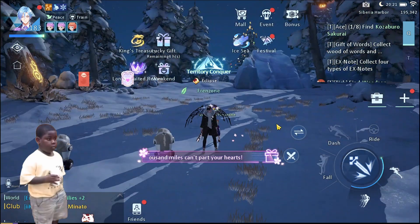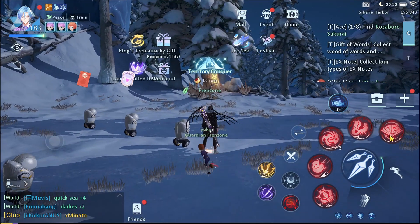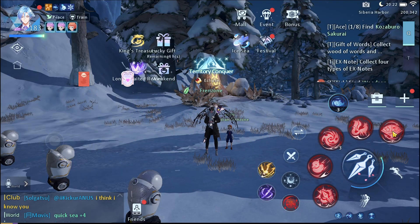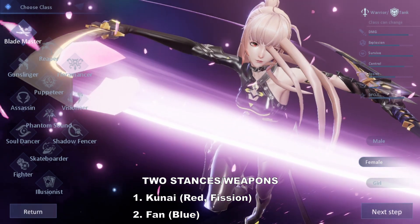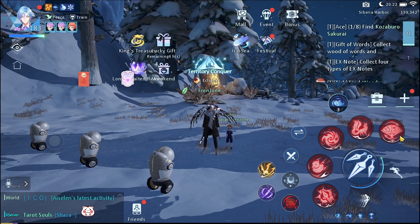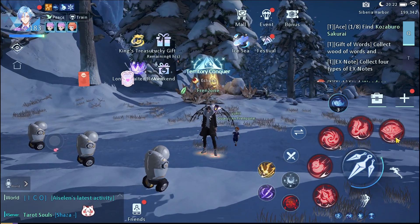Please pay attention — there is a lot to talk about for this class, as it has a lot of potential and is very complex to use. This class has two stances, like the Blade Master with its Meteor Blade and Odachi, and the Ripper with the cat form and raven form. I just have to explain this so you can understand the talents properly.